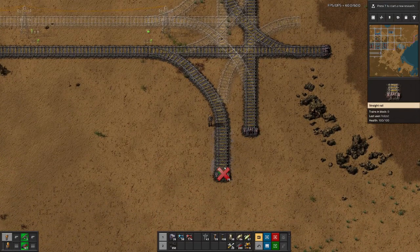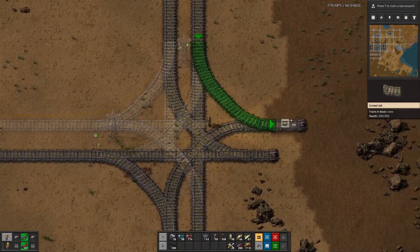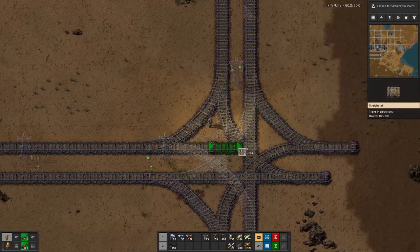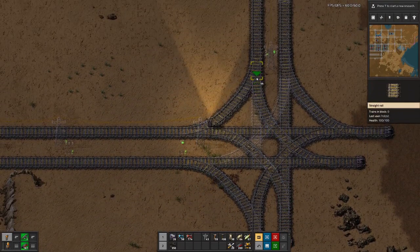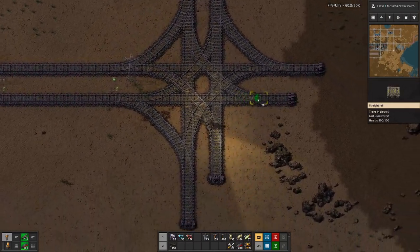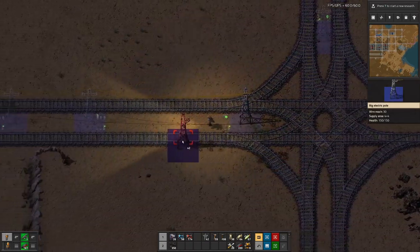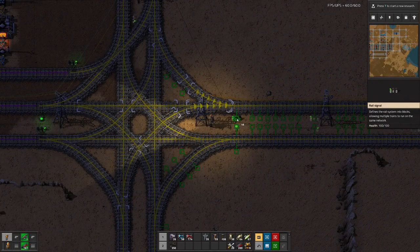I'm thinking we probably want to have the first set going right on top. I'm not 100% sure — should we build inside out, starting with the unloading station and then adding the missing pieces, or should we start with the topmost loading station and work our way backwards? I will figure that out and then hopefully we will have a working steel smelting setup in the near future.